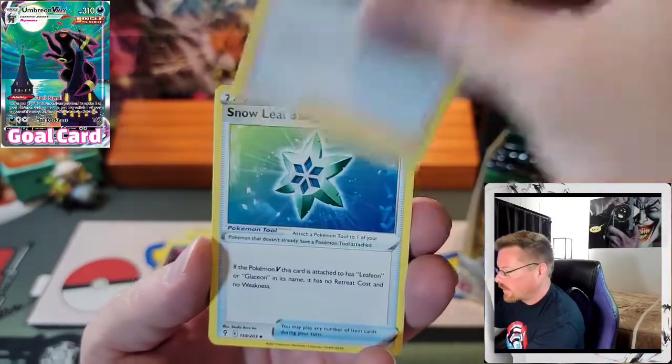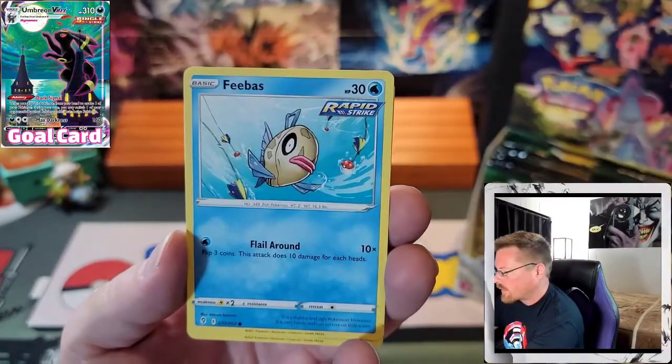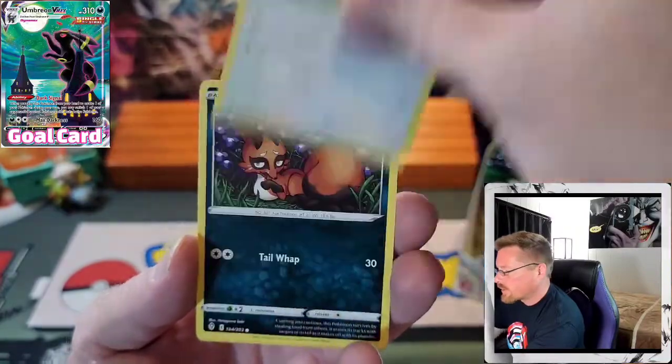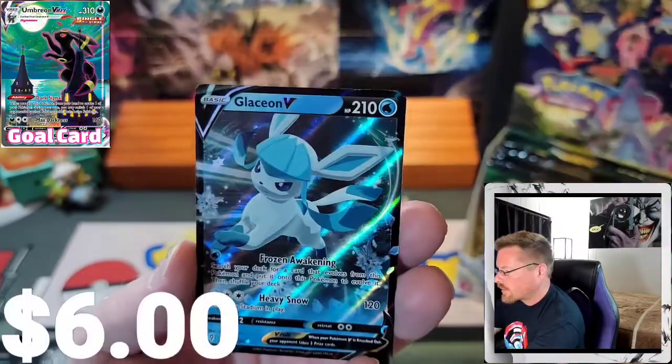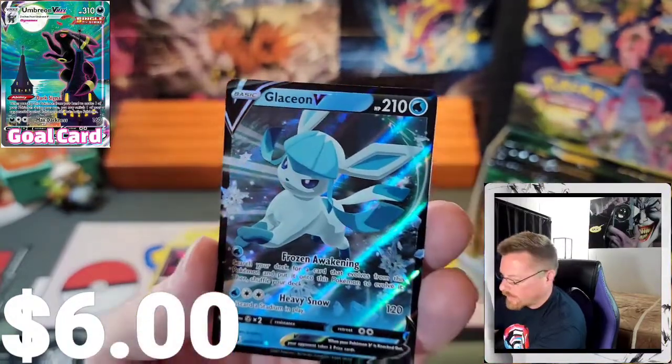Avalugg, Gordy, Snowleaf Badge, Gossifleur, Feebas, Hippopotas, Lillipup, Nickit, Hustle Reverse, and a Glaceon V. Haven't pulled that one yet.